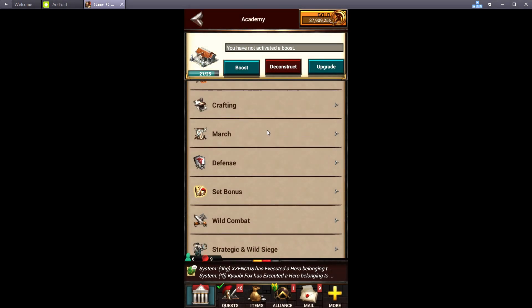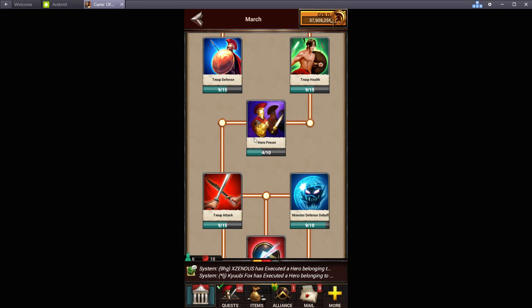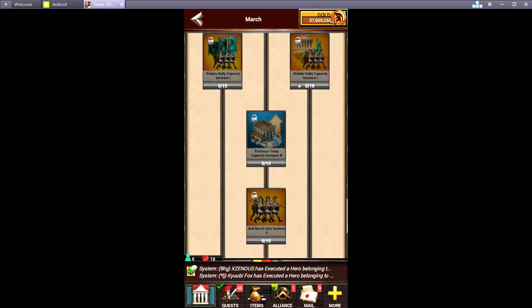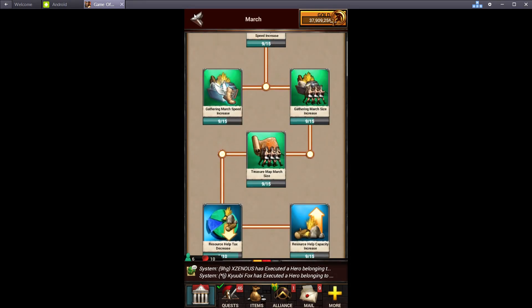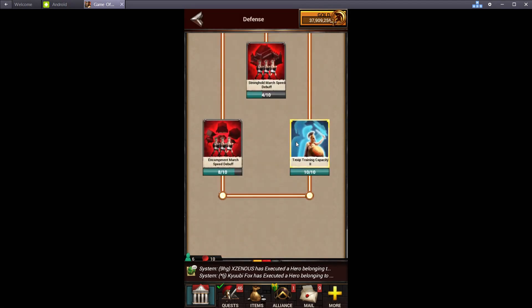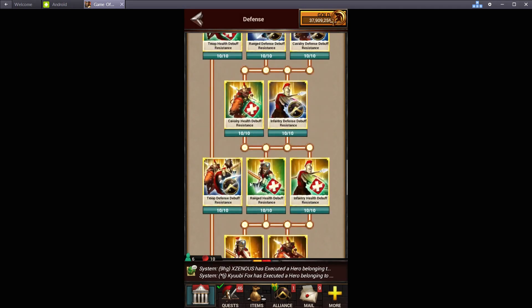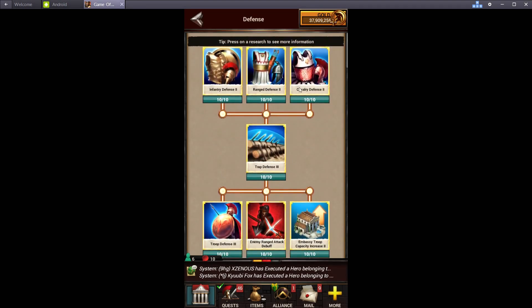The march tree is optional. The only reason I say to do any of it at all is for hero presets, which will help you switch gear around a little easier. It also gives a little boost. I would not go past the hero presets point — all the stuff further down is kind of useless for us since we won't be attacking anything. I would not go any higher than level 9. For the defense tree, I would suggest you max this out as much as you can. The only thing I wouldn't do is the bottom ones — they're kind of useless power. Everything above that you want to max — it gives you a lot of resistance, a lot of defense, and a lot of debuffs.